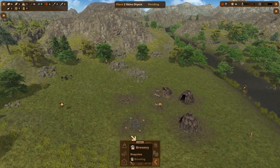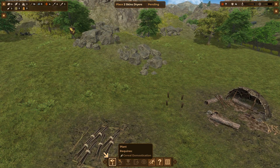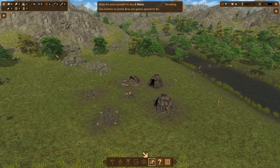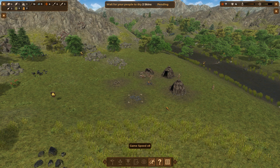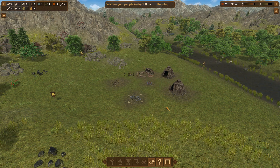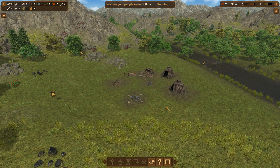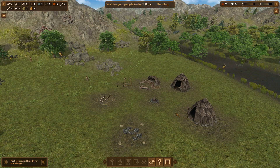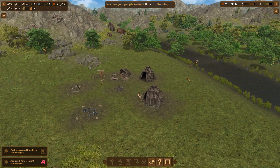Place two drying racks. Let's place them right here, right next to the crafter. Let's fast-forward it. This game can be very peaceful — that's what I've noticed. When do we start telling people to make babies? Because we need more people than this. If we're gonna be a colony of thriving people, we need babies being pumped out.